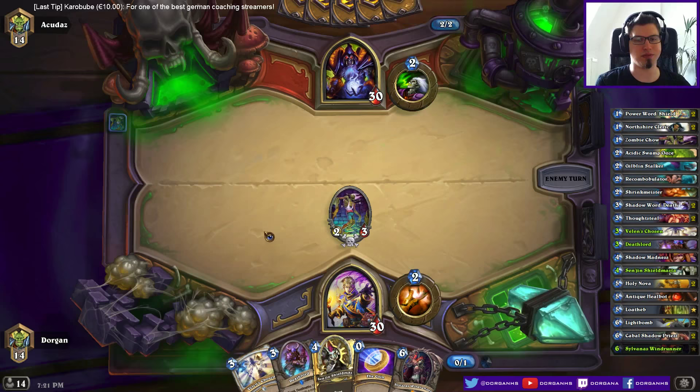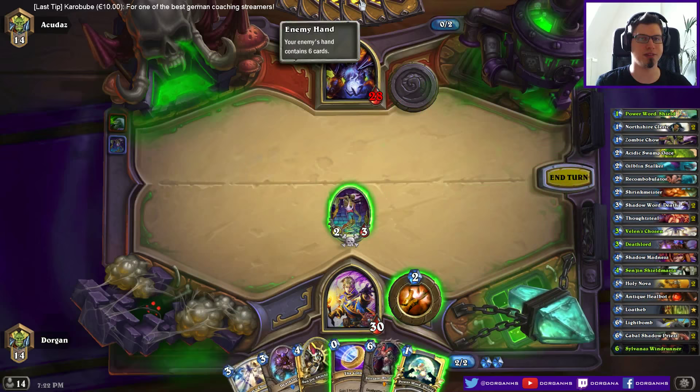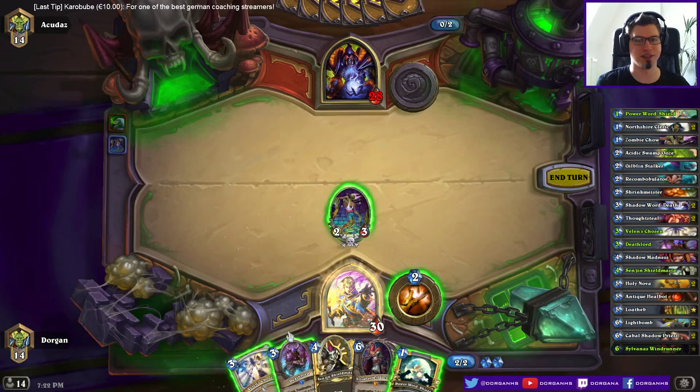If it's Handlock I'd probably coin out the Deathlord and play the Chosen on it, to try beating him down. He mulliganed all cards and he taps turn 2, but he thought a lot about it. So maybe he didn't get too many great cards and has something like a Knife Juggler he doesn't want to sacrifice into my Zombie Chow. We'll find out.